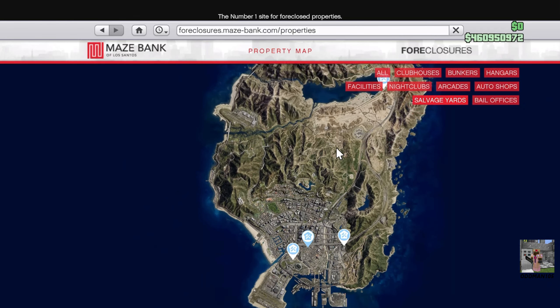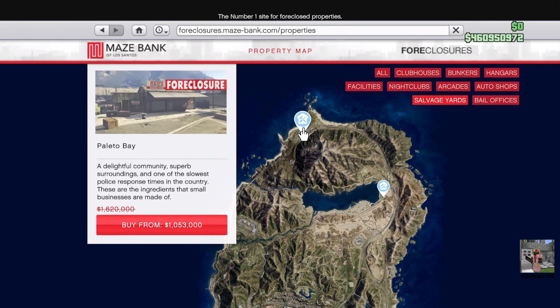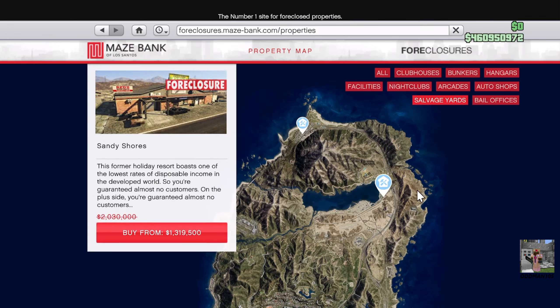There are a total of five salvage yard properties on the entire map. Remember that it is never a good idea to purchase any property that's either too far north or too far south. The salvage yards in Paleto Bay and Sandy Shores will make setups and prep missions for vehicle robberies difficult — not impossible, but difficult.